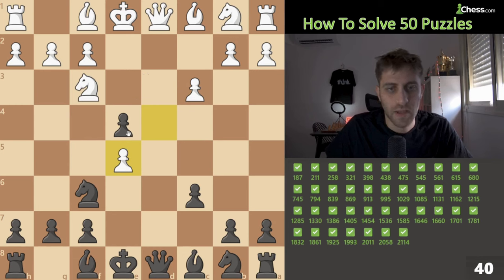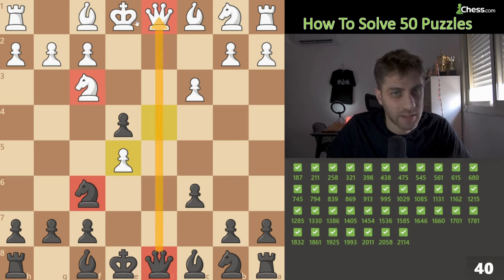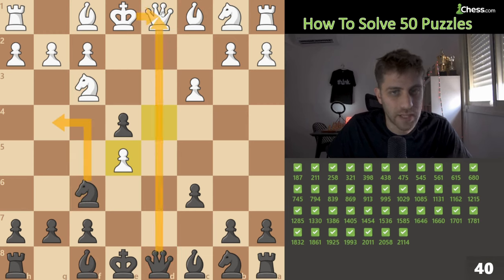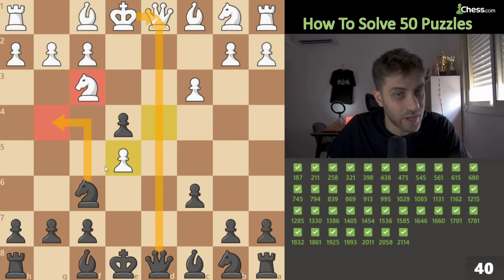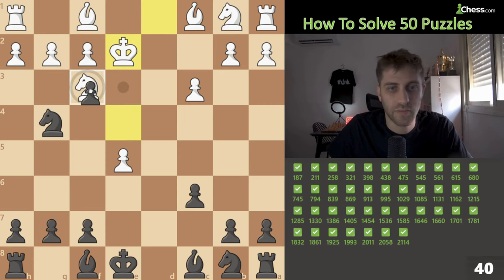Next: this knight is under attack, this knight is under attack, and this queen is here. Queen d1 check, king takes d1, then knight g4 — we take, take, and knight g4 creates two threats: the knight on f3 and the pawn on f2 with a fork. One of them will be lost. Queen takes d1, knight g4, and e takes f3 — full knight up.